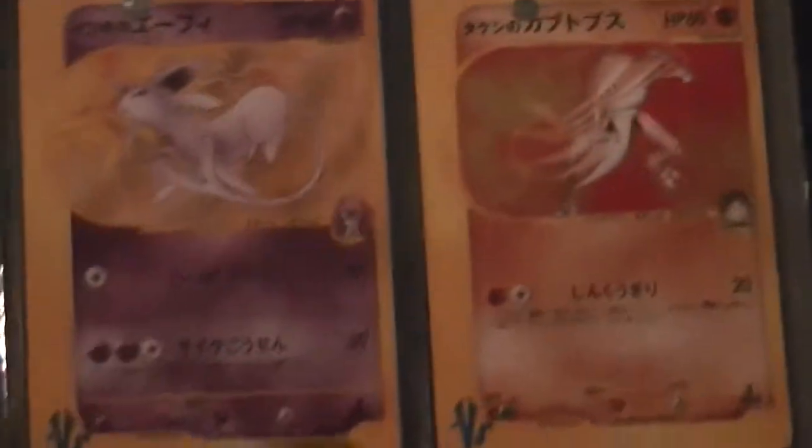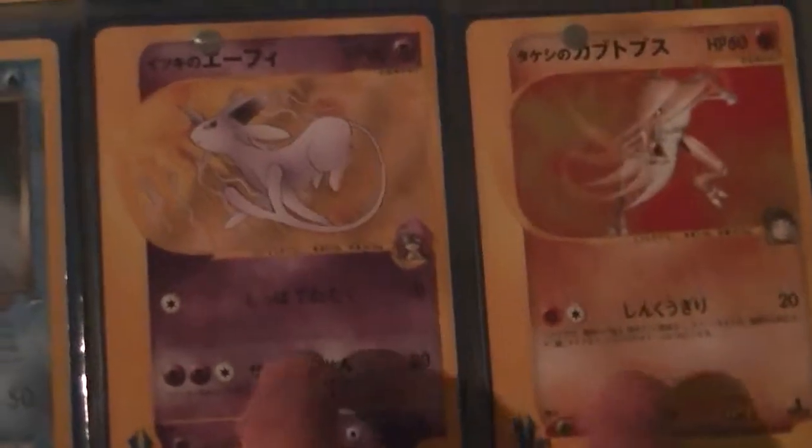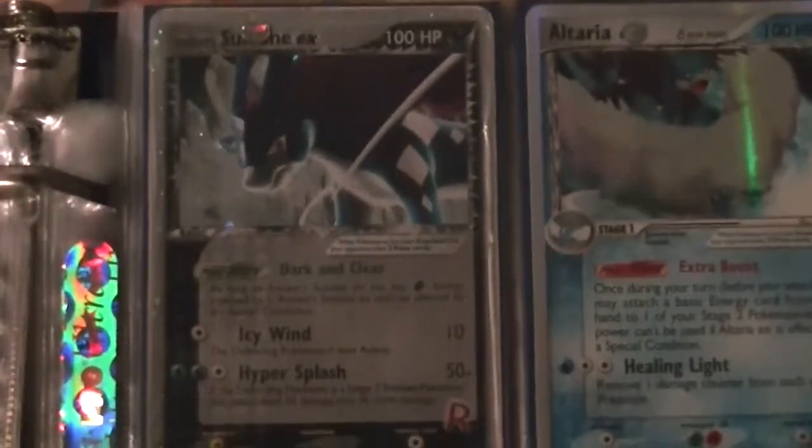These two are VS cards. If you don't know what VS is, it's the Japanese set that was only released in Japan pretty much. This Pikachu is in really bad condition, so those VS cards are very hard to come by. Now onto the EXes.